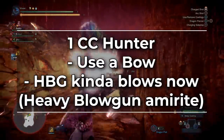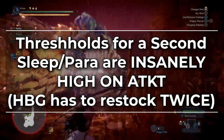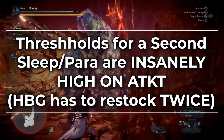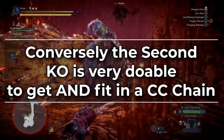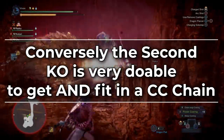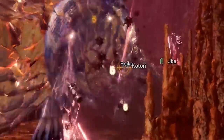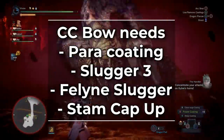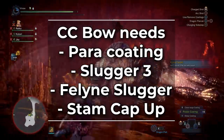Your CC hunter is ideally a bow. The thresholds for a second sleep or para are insanely high now — you literally have to restock twice on a heavy bowgun to get a second sleep, so those are off the table. The second KO, however, is very reliable to get, and because bow is the best KO weapon in the game, it is officially the best CC option for ATKT. It also deals a lot of damage while comboing. For CC bow, your build needs at minimum: para coating, Slugger 3, eating for Feline Slugger, and Stamina Cap Up — otherwise a standard damage bow build.